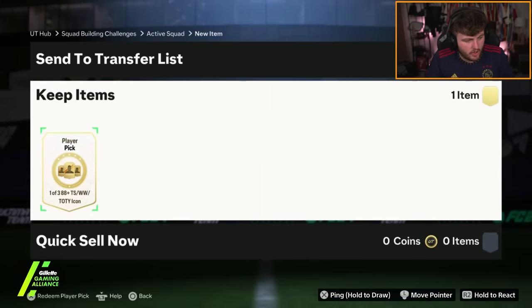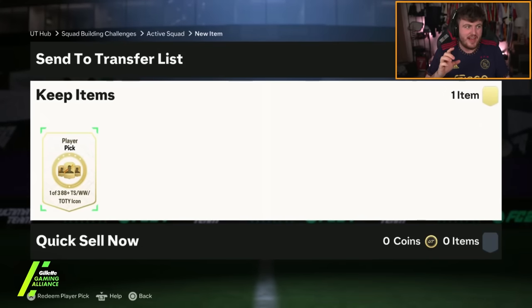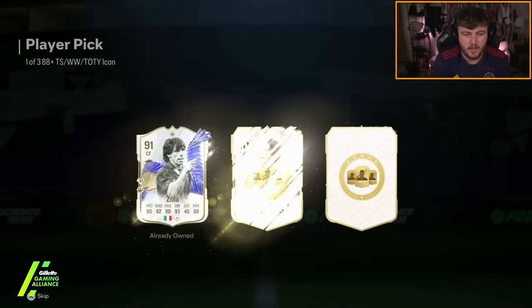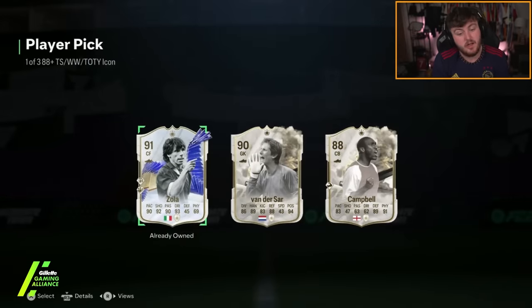Next icon player pick. Can we get our first Team of the Year, EA? Thunderstruck Van der Star — birthday Van der Star's out now. Thunderstruck Van der Star is still a pretty solid one. I don't think he's worth what he used to be worth, but it's still not bad. Unfortunately, he already has Zola as well, otherwise that would have been solid. But that's our best player pick so far by a country mile. We'll take it.